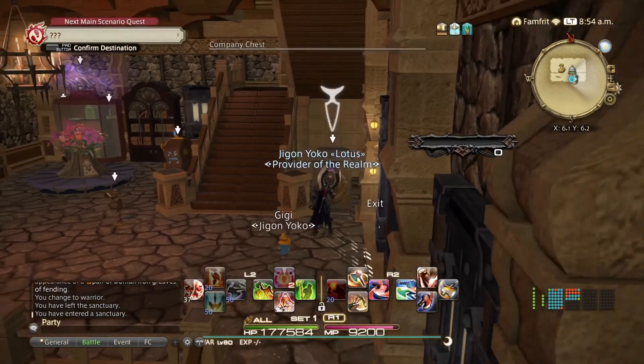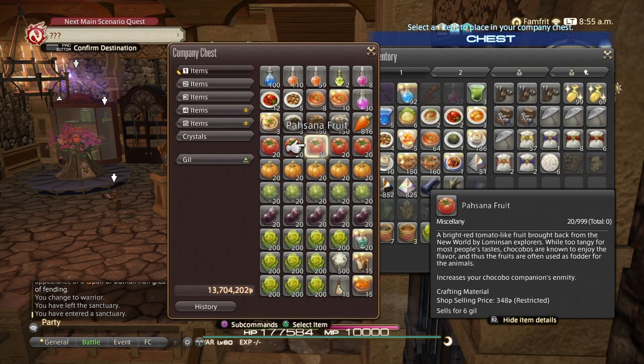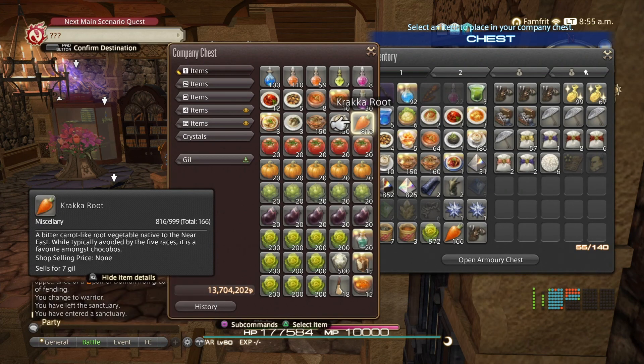Coming into our FC house — it's still under construction, we just moved here. Most FCs will have one or two tabs open to everyone. Our first tab has a lot of food items and potions that are free, plus the greens you need to bring your chocobo out as a battle buddy in the open world.